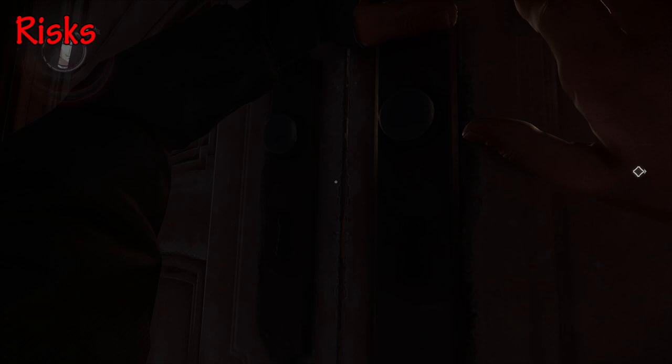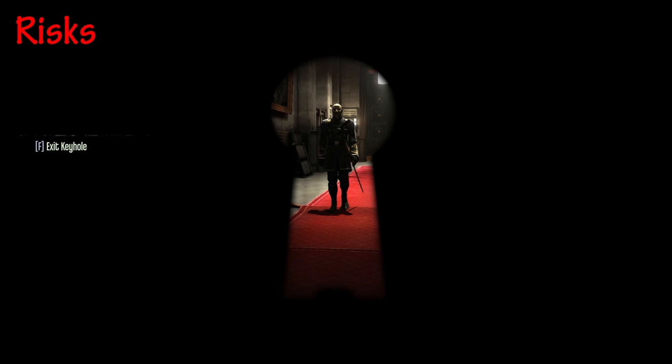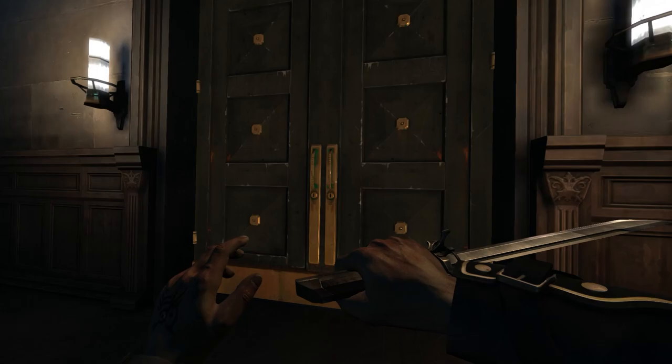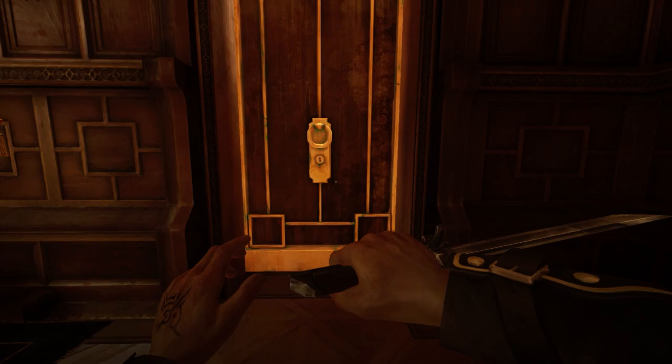As for risks: the player is looking through the keyhole, which means they're not looking behind or around themselves — they are focused and vulnerable. The longer they look through the keyhole, the higher the chances that a guard might stumble across and spot them. If the player sees an enemy approaching the door, there's a possibility that enemy could open the door. Does the player have a plan to avoid this? Can they run without being heard? Looking through keyholes in Dishonored is a more interesting active information gathering tool precisely because the player has to pay attention to a number of in-game factors when they use it.